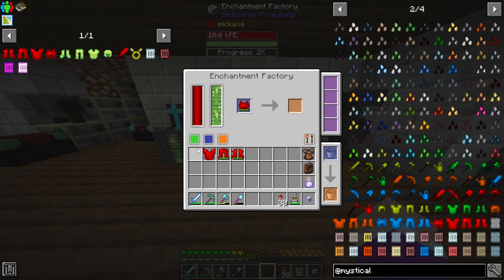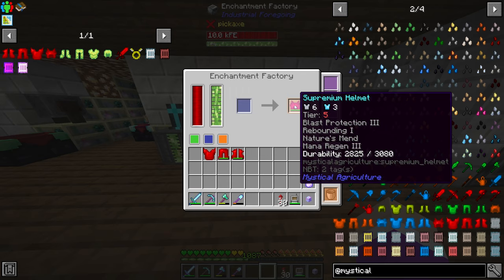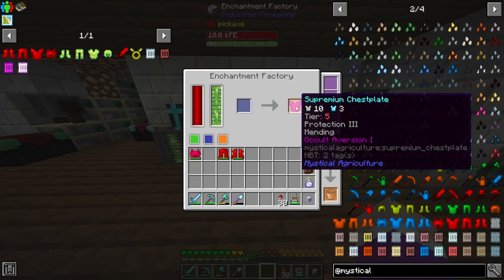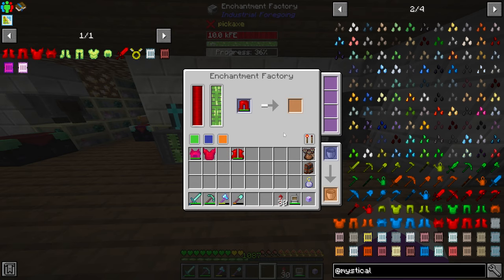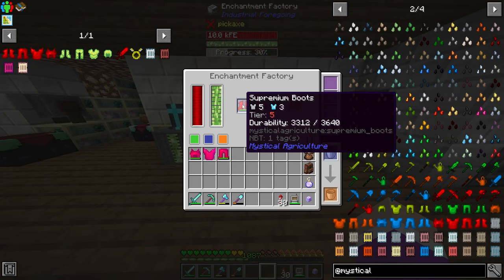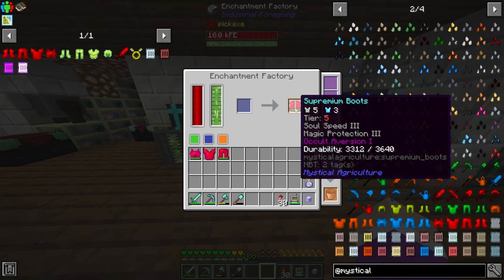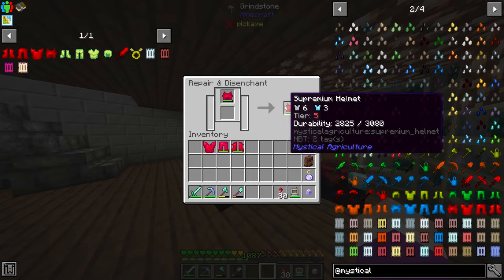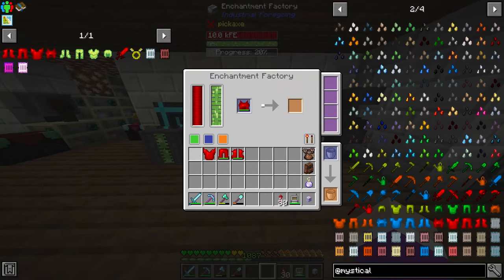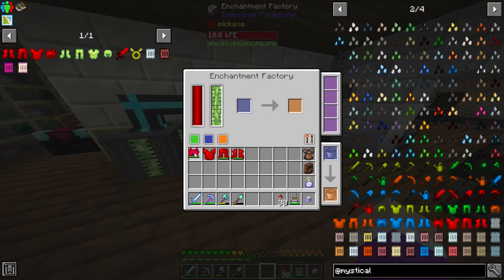Let's start by actually enchanting a few of these things in the factory and see what we get. We got blast protection, rebounding, nature's mend, and mana regen — that's not great. I'd rather have like a really high protection. Protection, mending... occult evasion, mana boost, soulbound — okay I'm not happy. In the boots: soul speed, magic protection three, occult evasion one — not too happy with any of these. Let's take all these enchants off and reapply new ones.